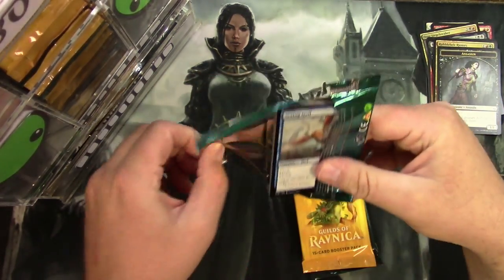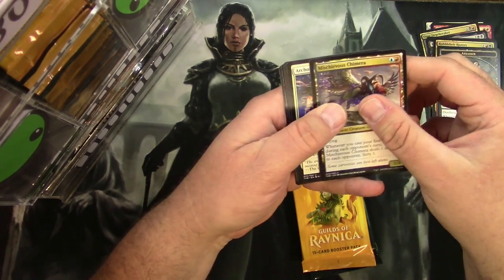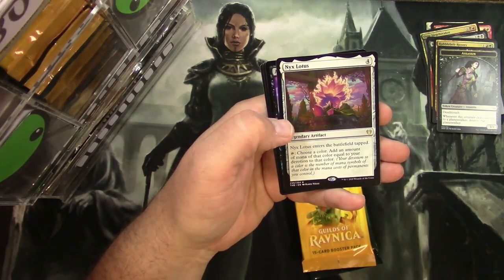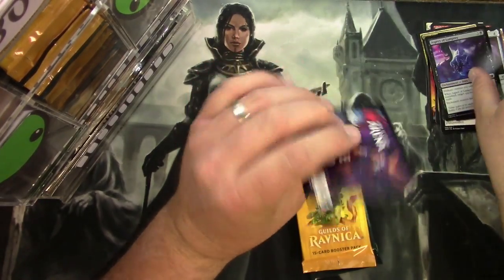Theros: Mischievous Chimera, Archon of Falling Stars, Inevitable End, a Nyx Lotus — that's a good hit — and an Aspect of Lamprey in foil. And a Full Art Mountain too.